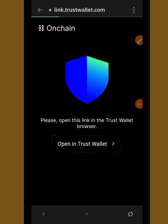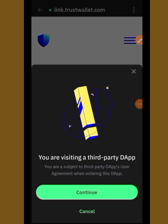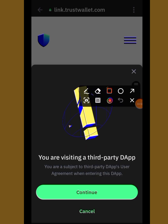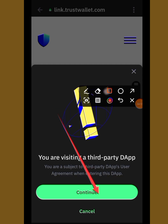Once you tap on it, wait. Over here you can see it says 'You are visiting a third-party DApp, and you are subject to the third-party DApp's user agreement when entering the DApp.' Make sure you always read that notice. What we are going to do is tap on Continue — just tap on Continue.